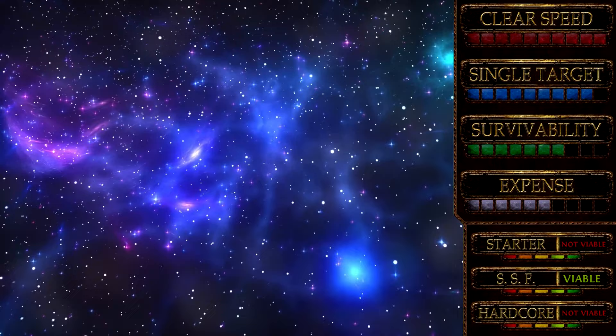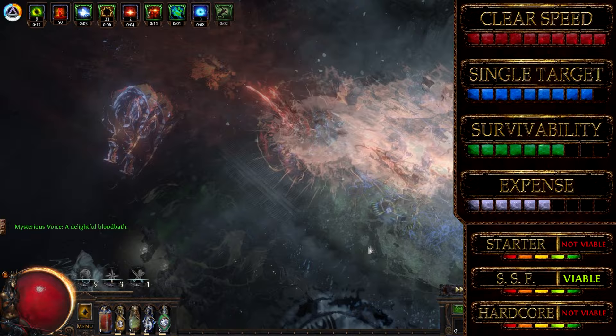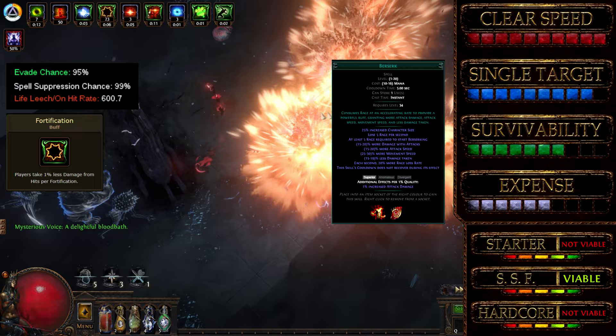Welcome back. I present to you my exclusive White Forge Flicker Strike, perfect for a budget mid-league experience. This build can tear through most content in the game without dying to random one-shots and off-screen on-death effects. This is achieved with high evasion and spell suppression.